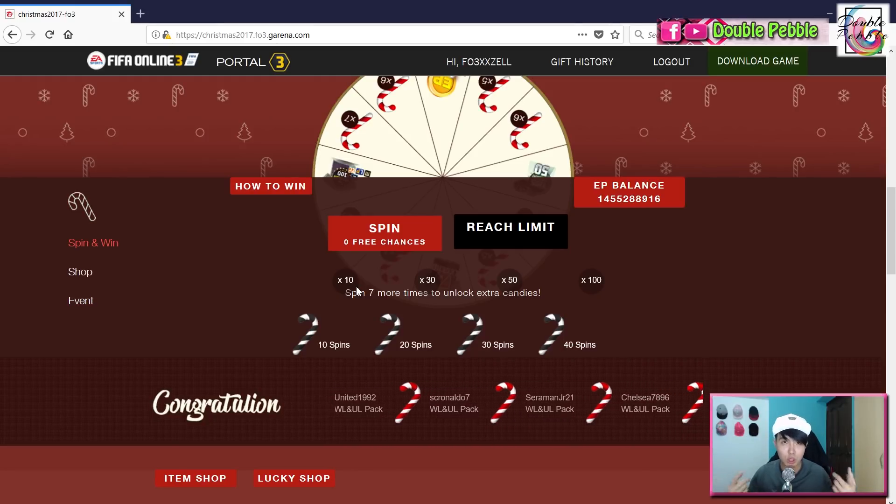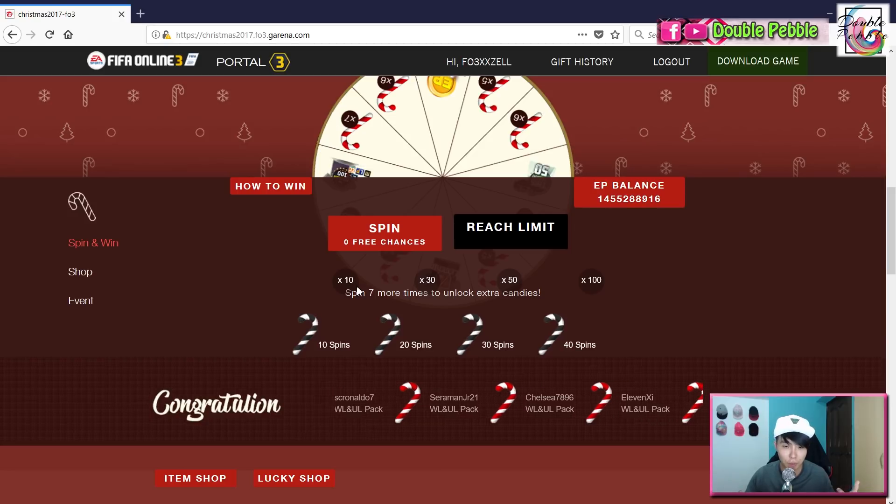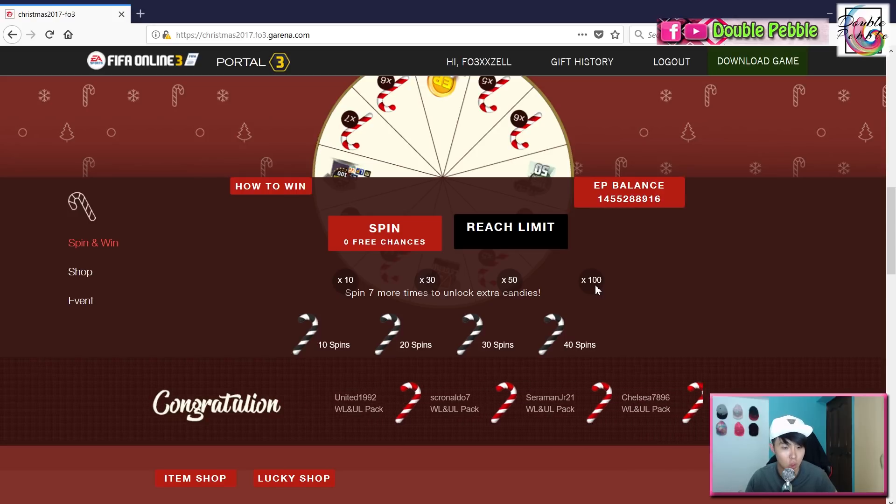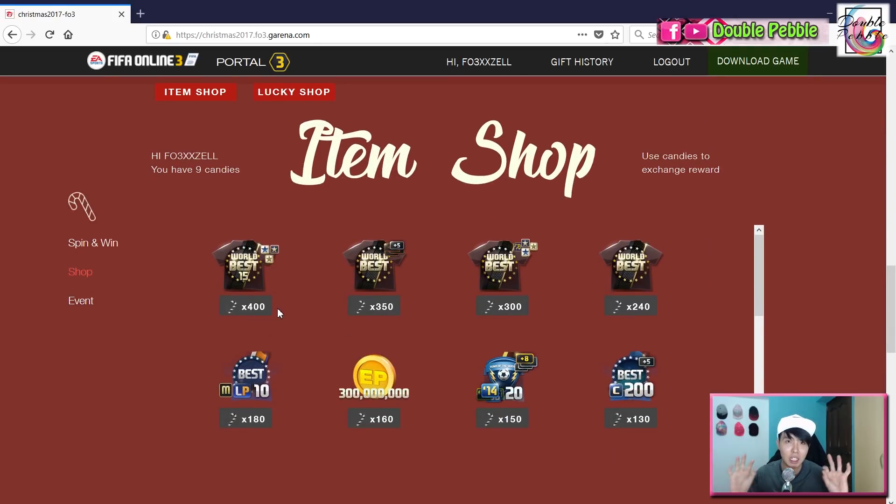The last feature of this mini-game is the spin accumulation bonus — the more you spin, the more you get. For example, I need to spin seven more times to unlock 10 extra candies. Spin 20 times total and you get 30 extra candies, and so on. If you can reach 40 spins you get 300 extra candies. Combined with earnings from spins, hitting 400 candies is possible if you do the full five spins every day — basically a free Christmas and New Year present from the GM.